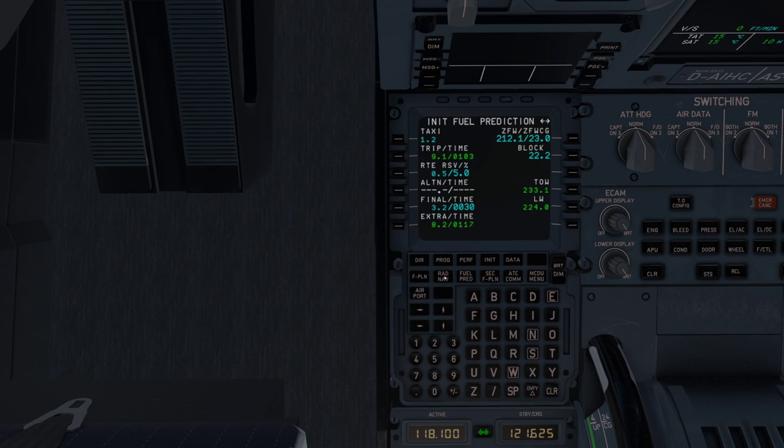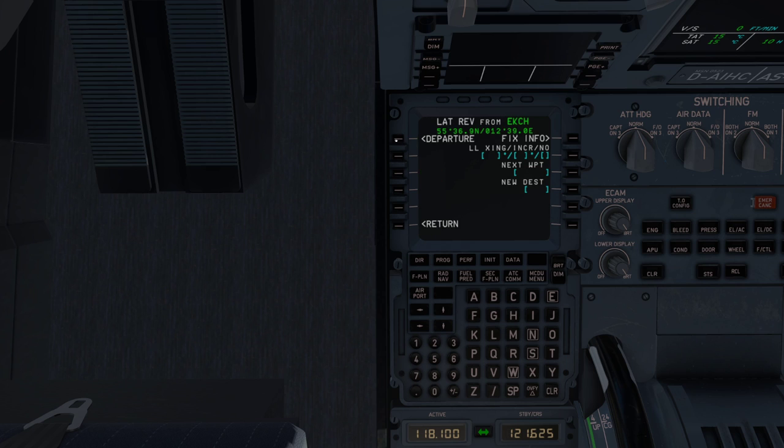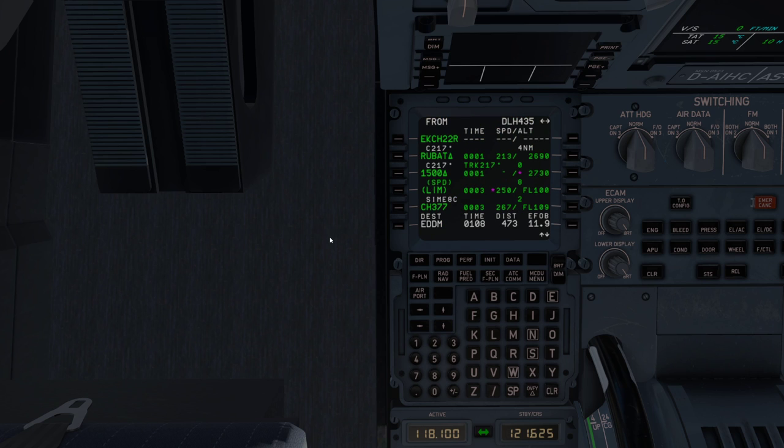Now go to the flight plan page and enter our SID. Go to Copenhagen, click on departure. We're taking runway 22R. Find it here — there it is. Today's SID from Copenhagen will be the SIMEG 8 Charlie, so find that. There it is — insert that in.